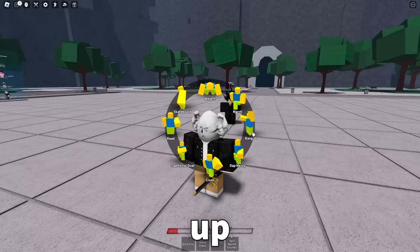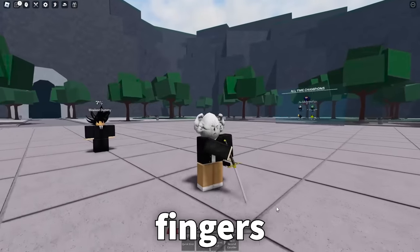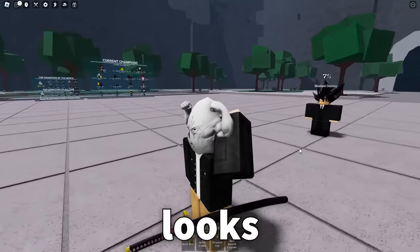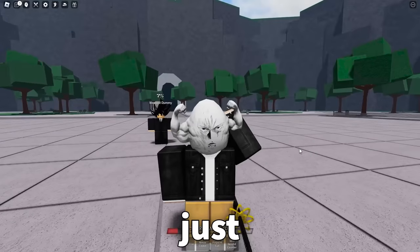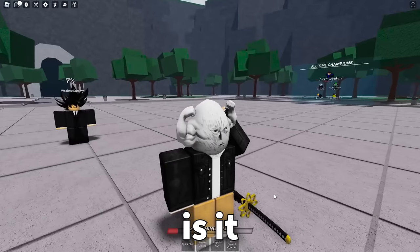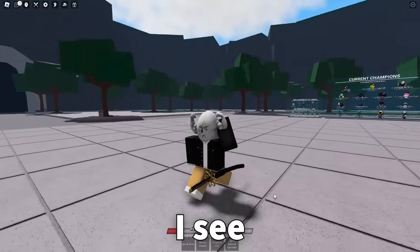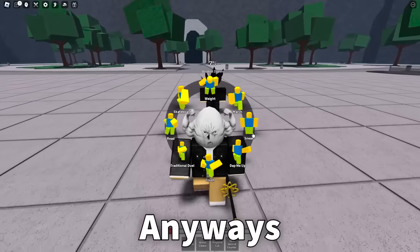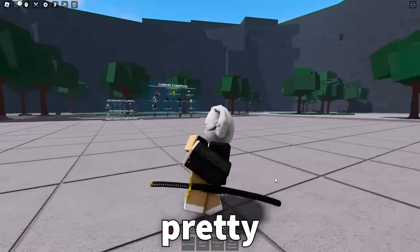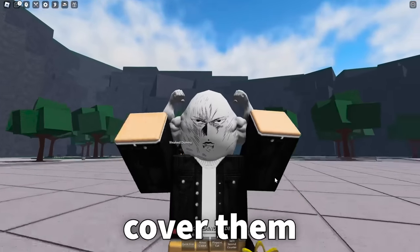Next up is the 'Bang' emote — another one that uses fingers for some reason. After that is 'Slick Back,' which looks pretty cool; your hand just stays there, so you walk around in that pose. And lastly, 'Sneak' — a traversal emote that looks pretty cool. That's all five emotes from this update.